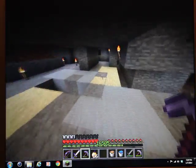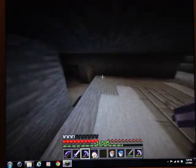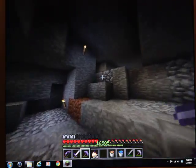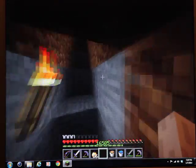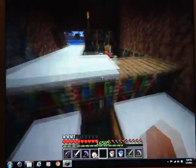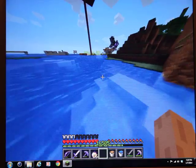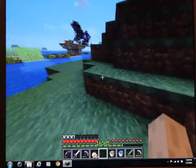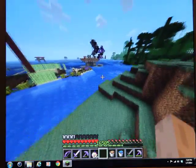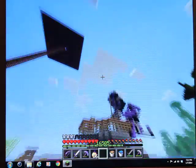I added gravel, cobblestone, stone bricks, sand, clay, and I also added iron - this did not spawn like this, I added it - and horse obsidian. I added a bunch of stuff. I thought it was really cool to make it look like an even better cave. Now I'm going to fight the knight. You can see my armor is very low but don't worry, I have a whole stack of iron.